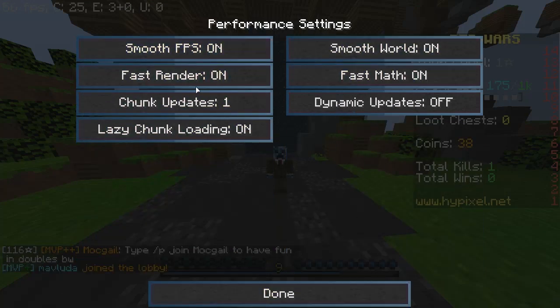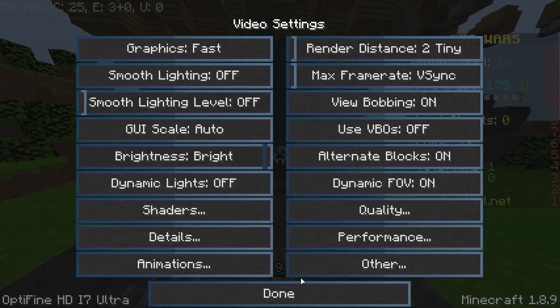Smooth FPS — it's better to be on at some points, but at others, not really. As you can see, my FPS gets higher with it off, since it actually lowers your FPS.